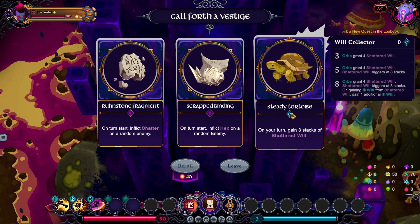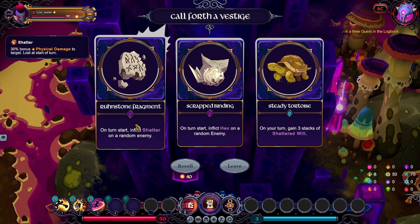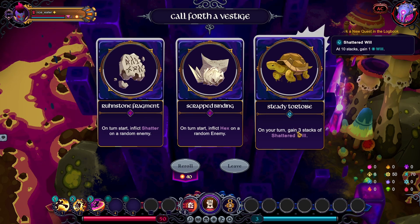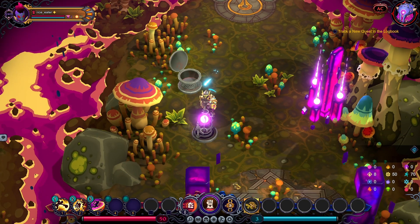If you lose all your items every time the book ends, stuff like Executioner is not going to help you because you need Hex and Shatter — you need to inflict those somehow, but you can't because your items are gone. Whereas something like Will Collector — you get stuff like on turn three, stack Shadow Will — you can still get the bonus just by collecting orbs.